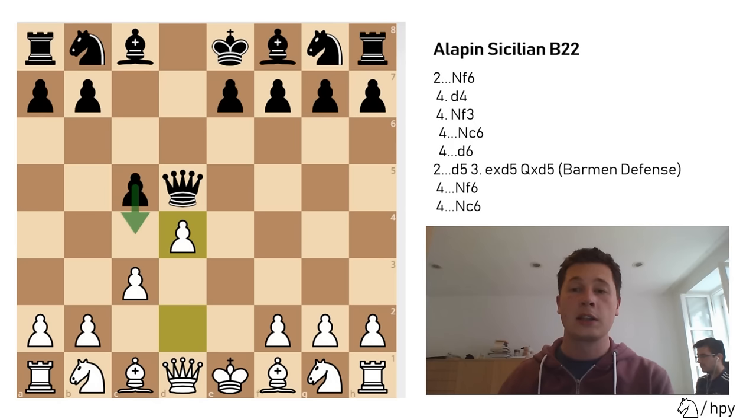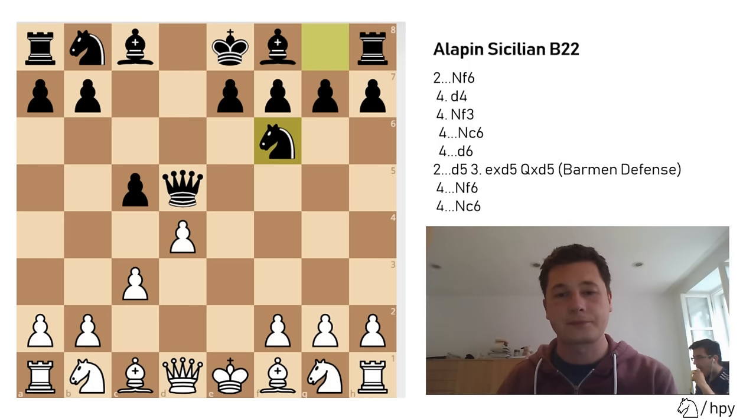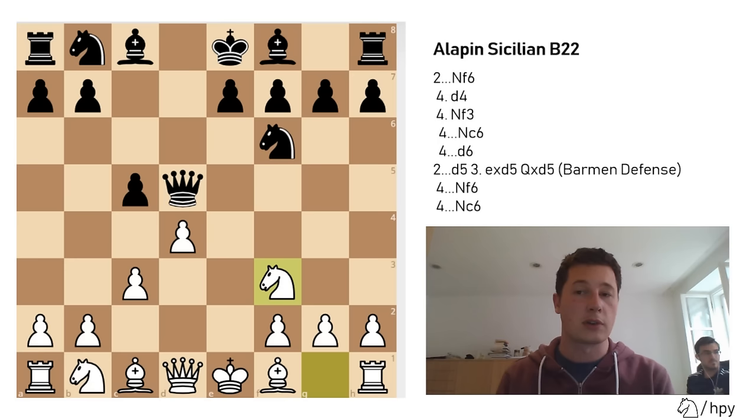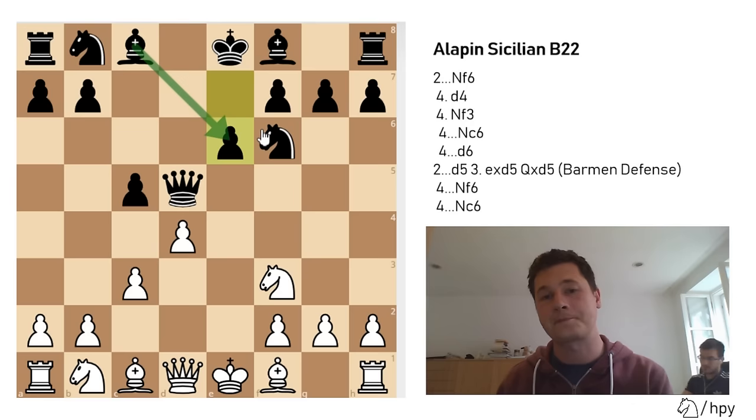After d4, black has several moves — basically two main moves. The first move is knight to f6. After knight to f6, white should just continue normal development and play knight to f3. After knight to f3, black has two options. Technically, this is called the Barman defense after queen takes d5, but most people just call it the Alapin or the C3 Sicilian. After knight to f3, black can play either bishop to g4, pinning the knight, or e6, closing the bishop still inside the pawn chain.